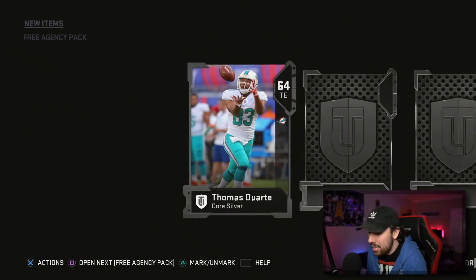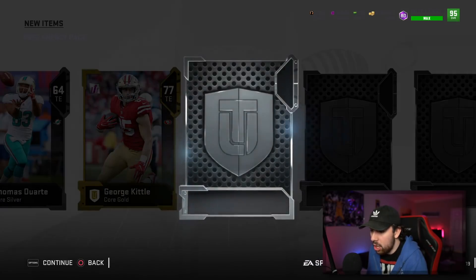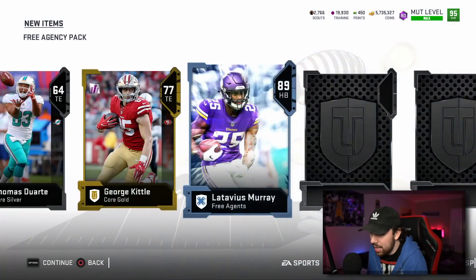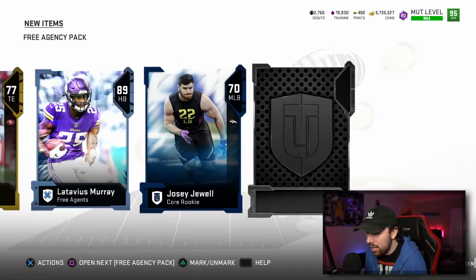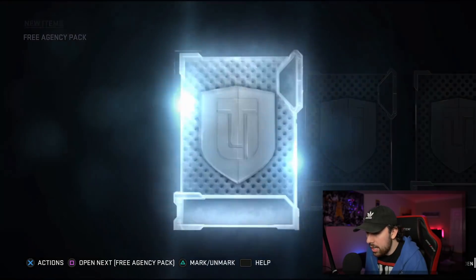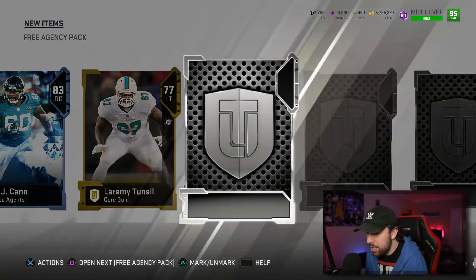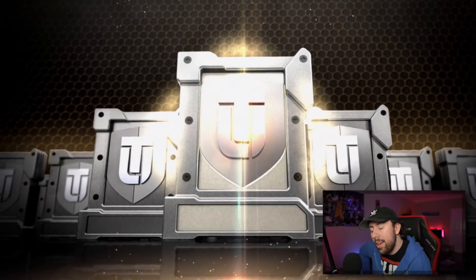We just pulled Thomas Duarte — if you don't know who he is, well, you're pretty much an idiot. We got an 89 Latavius Murray, and we also pulled a George Kittle as a power up card, which is actually a pretty good pull. Next pack, we get an 83 AJ Can McCann.